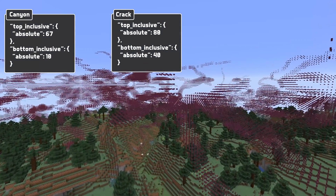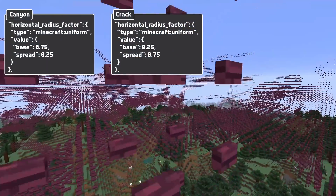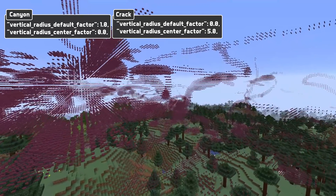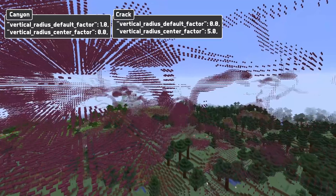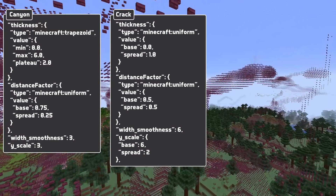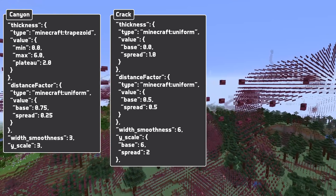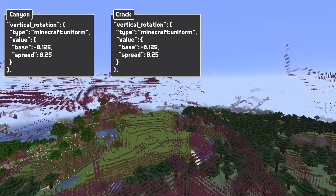Canyon carvers now have two vertical anchors — bottom inclusive and top inclusive — for defining the height span available to that type of canyon. There is a horizontal radius factor, which is a float provider that determines the horizontal radius. There's a vertical radius default factor and a vertical radius center factor — both float values — where the default factor adds a radius regardless of position and the center factor adds radius depending on where in the height span you are. There's also thickness and distance factor float providers, smoothness (an integer determining how quickly the side widths change), and Y scale which is an integer or a uniform int provider. Finally, there is a vertical rotation field, which is a float provider determining the tilt of the carver.